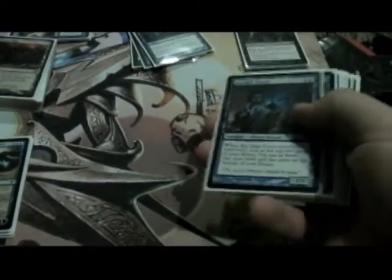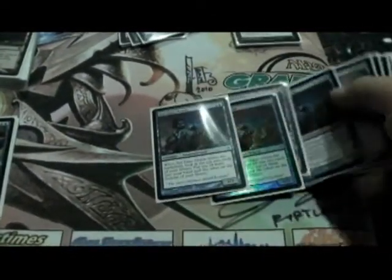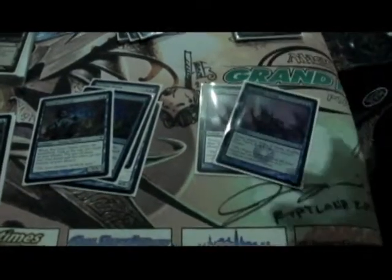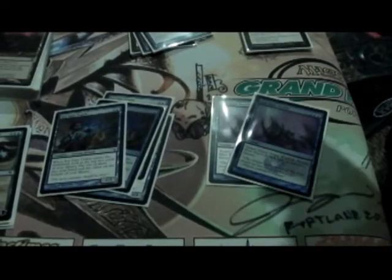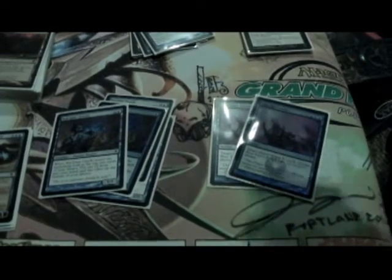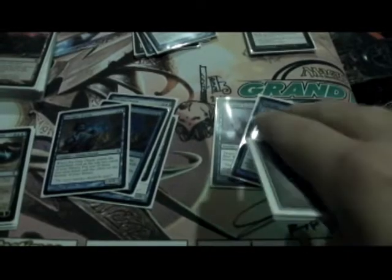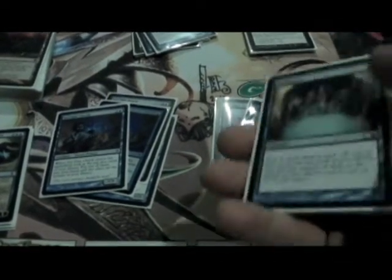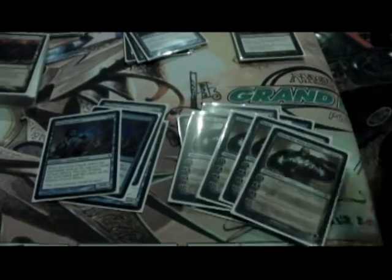And then I have some card draw. I've got 4 Sea Gate Oracles and 2 Blue Sun's Zenith. I really, really like the Blue Sun's Zenith just because it's an instant — I was a real big fan of Brain Geyser and stuff like that, so I really like this card and the fact that it's an instant. And then 4 Preordains, of course, and 4 Jaces also.